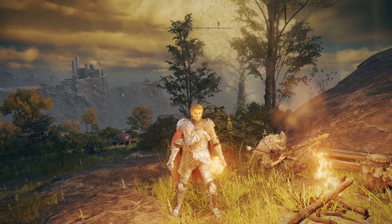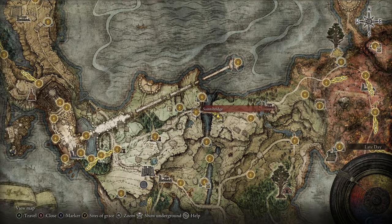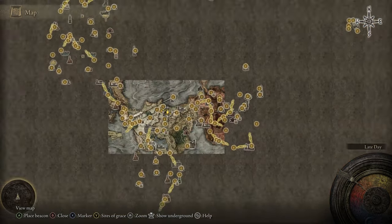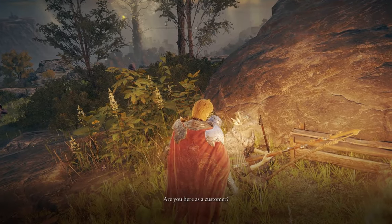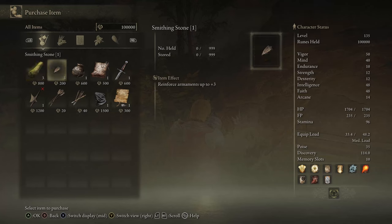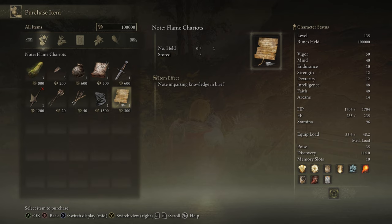Next up we have the nomadic merchant in North Limgrave, sitting right here playing his instrument. This is in between the Saints Bridge and Summonwater Village Outskirts graces. Once you get here you'll interrupt him, and then he will sell you pickled turtlenecks, a smithing stone one, a cracked pot, a nomadic cookbook, a short sword, a halberd, a couple arrows, the bandit's mask, and a note.